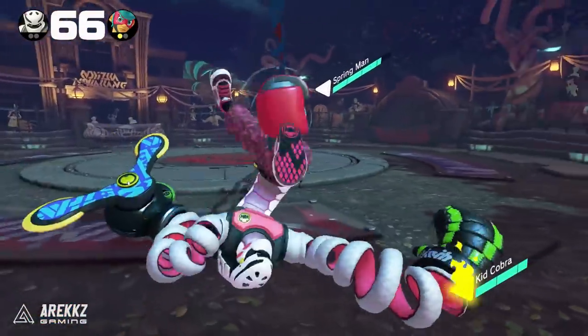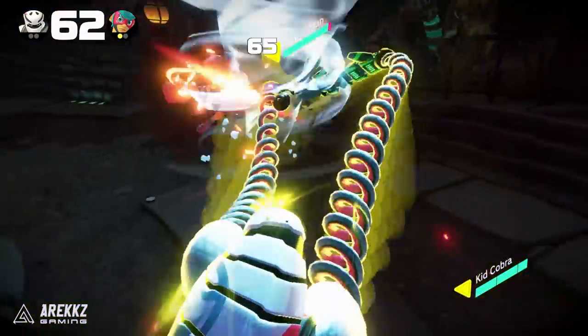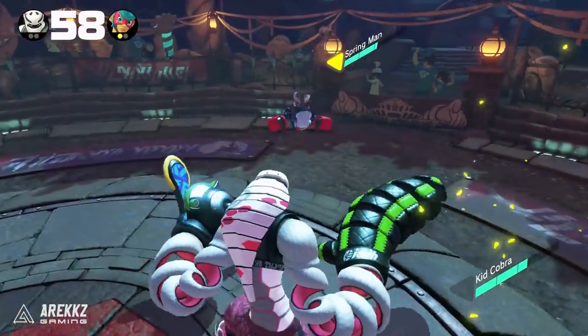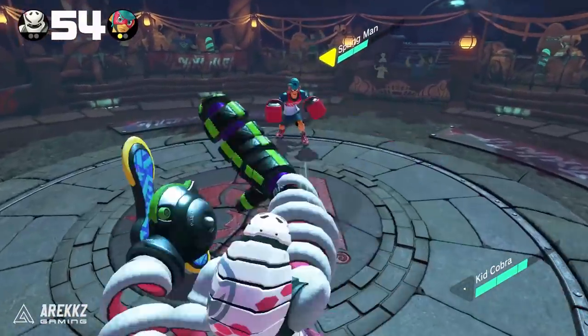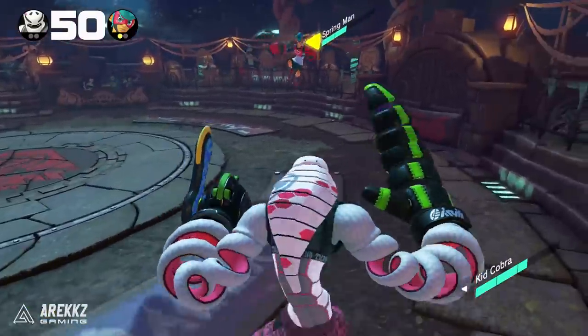This will take some time getting used to, but if you dash the second a punch hits your guard, you'll perform what is known as a guard counter. Essentially you dash through the punch, and at that point you have an opening to follow up. It's important to remember that the counter isn't done for you — after you dash through the attack, it's down to you to follow up.